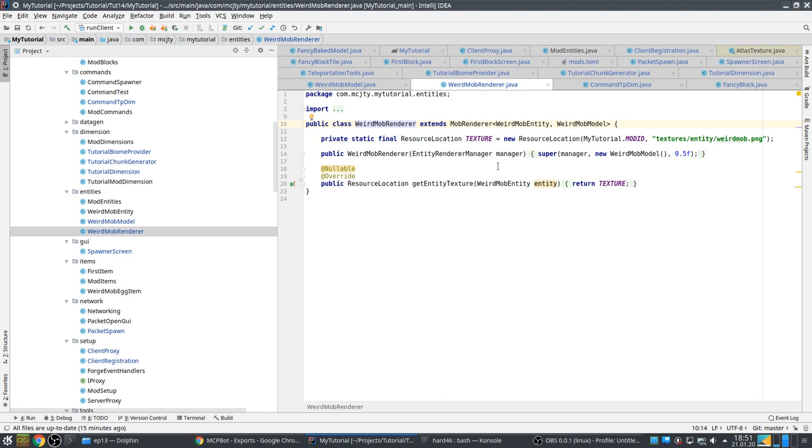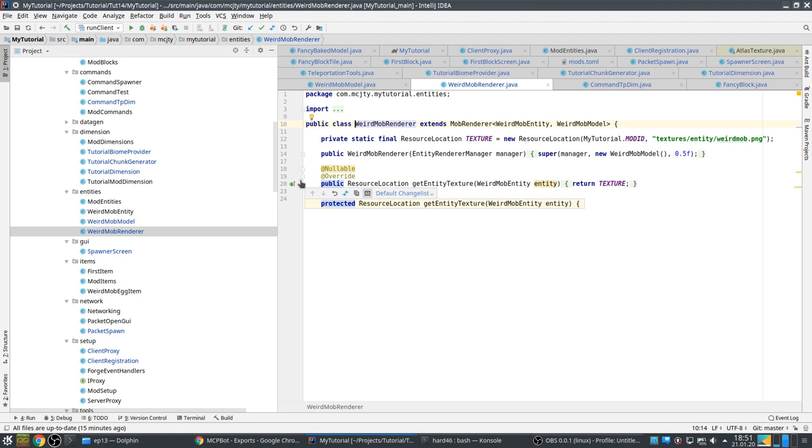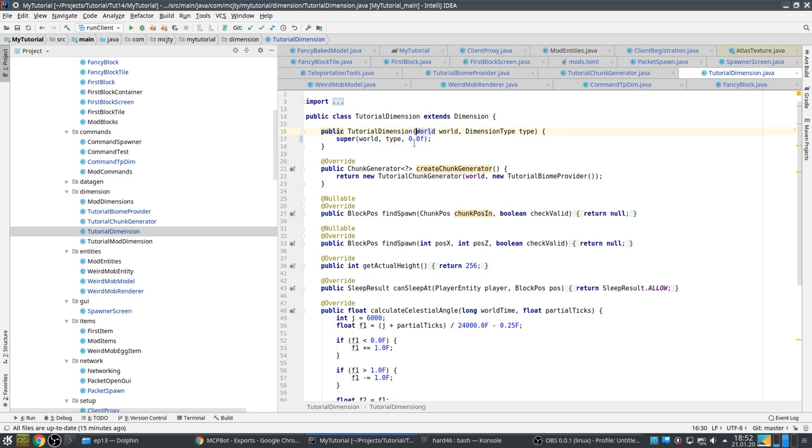In the renderer itself, something got removed. The function `getEntityTexture` is now public instead of protected — that's the only change here, so that's easy.